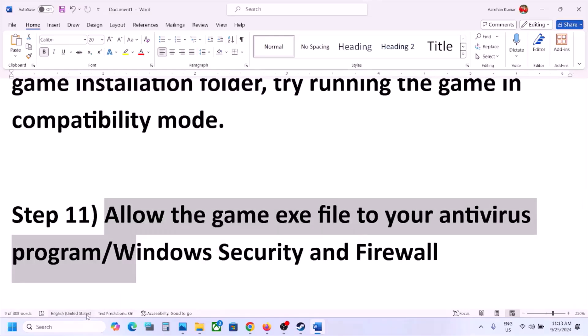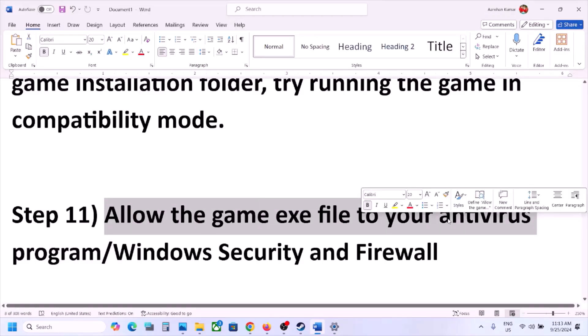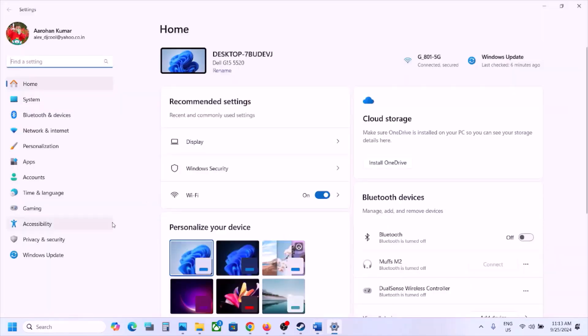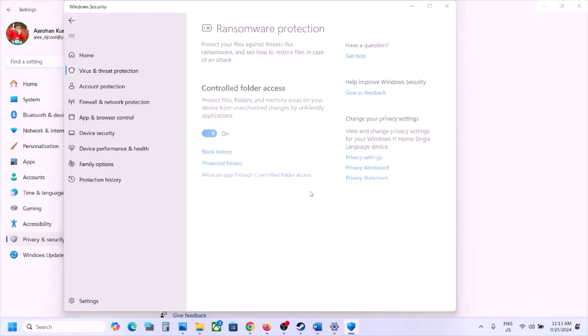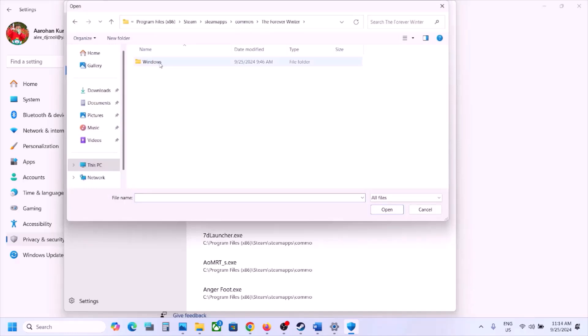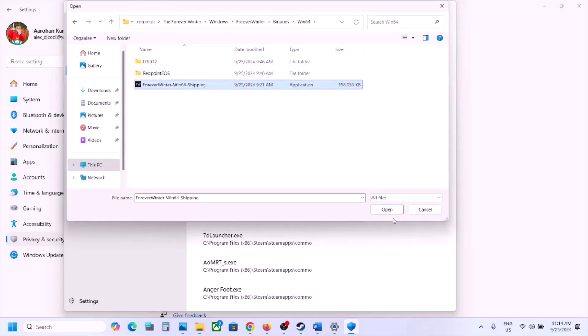The next step is to allow the game EXE file in your antivirus program. If you have Avast, Norton, Bitdefender, McAfee, or any other antivirus, allow the game EXE file or add the complete game folder to the exception list. For Windows Security, open Windows Settings, go to Privacy & Security (Windows 11) or Update & Security (Windows 10), click Windows Security, then Virus & Threat Protection. Scroll down, click Manage Ransomware Protection, click Allow an App Through Controlled Folder Access, click Yes to allow, click Add, browse to the game installation folder, open the Windows folder, select the game EXE, then add the ForeverWinter Binaries Win64 EXE as well.